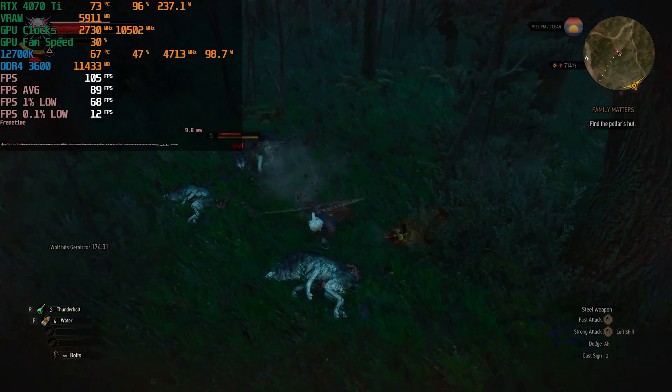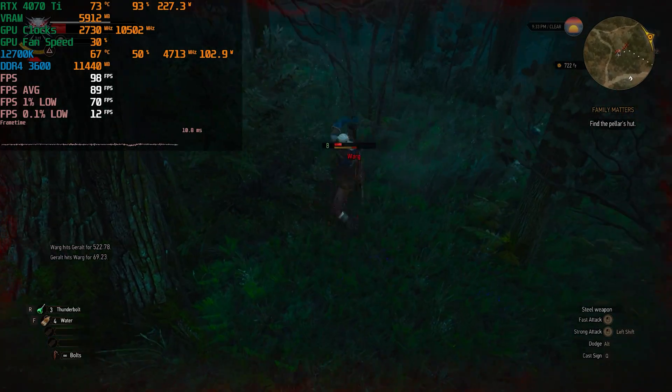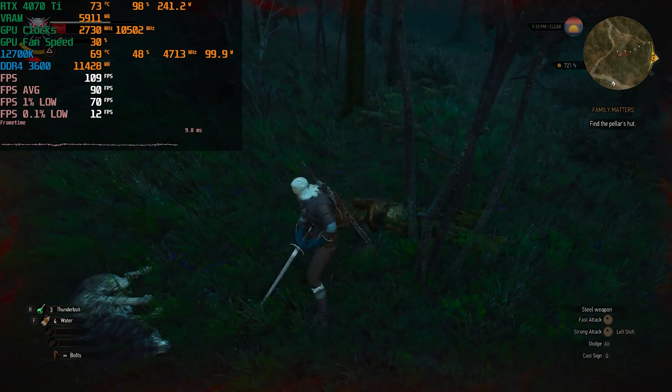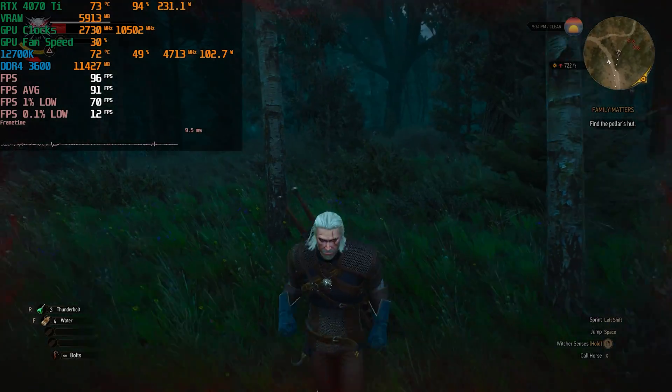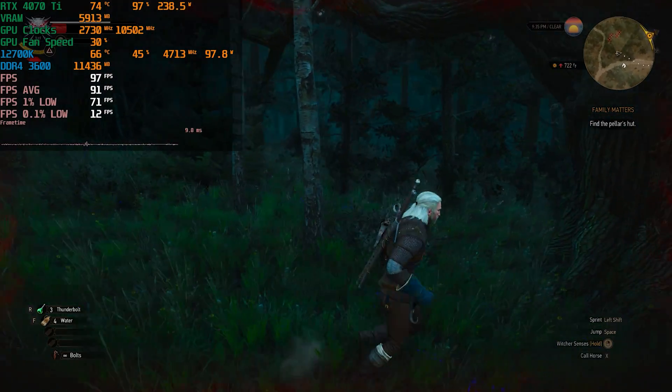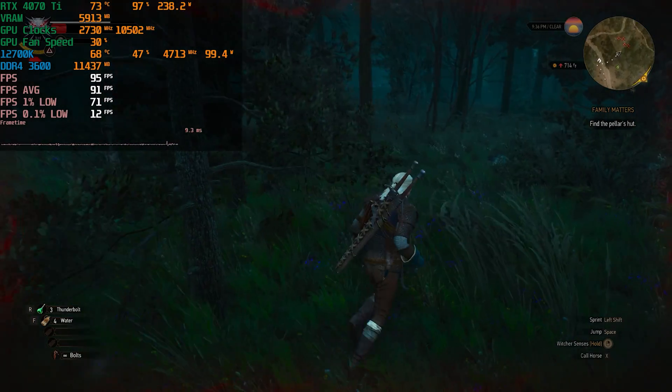I have no idea how to cast spells with keyboard and mouse, so if I die, that's just the way it goes. We didn't die, and we got an average of 90 frames per second. One percent lows are sitting at 70 and our 0.1 percent lows are sitting at an extremely low 12.